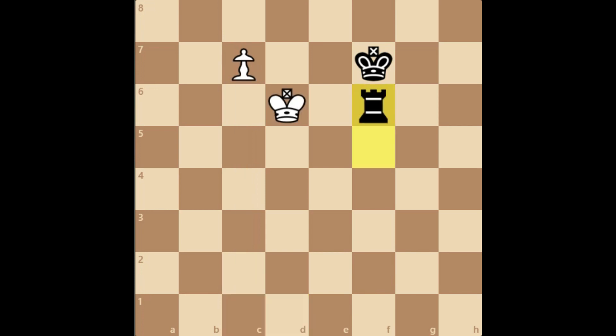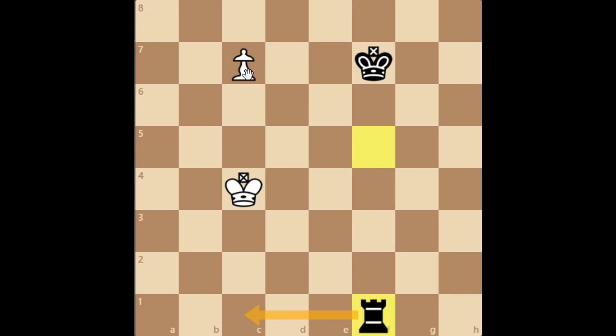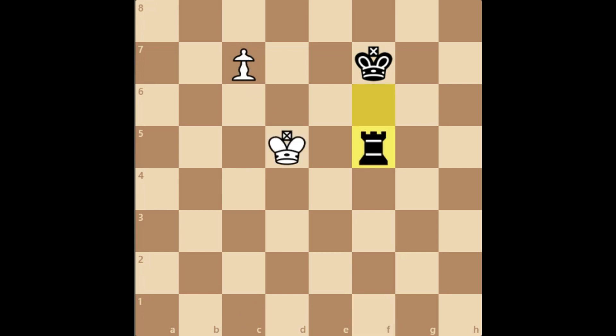So going back to this position, the correct move is king f5, and here rook d4, giving a check again. King c4 is the wrong move — why is that? Because black can play rook f1 and then the same threat picks up this pawn. So the correct move is king d4. You get the idea: black's rook can play rook f4 or f1 and then pick up this pawn.